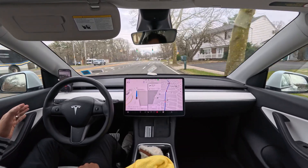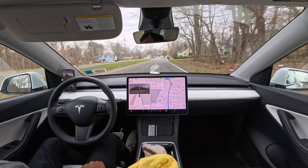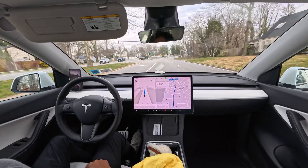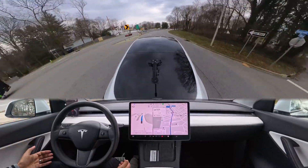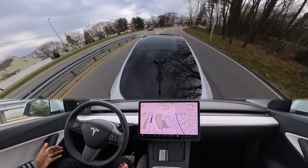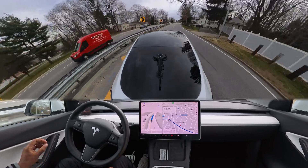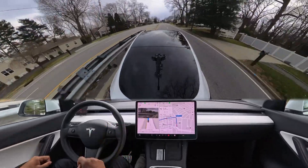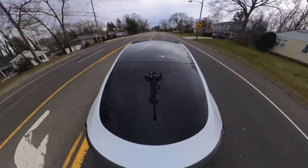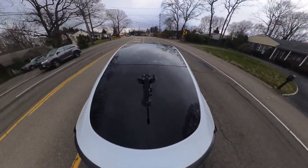We should change the lane now but for some reason our car is not doing it, so I assist and tell the car to move to the left lane to make a left turn. But immediately after that we need to change another lane to get into the left turn lane, and the car doesn't want to do it — it hesitates a little bit, decreases speed, and then takes off because it thinks it can't do it, so it just reroutes. In version 11 the car would just get stuck and hesitate, but in version 12 the car is more fluent — it slows down a little but just takes off.